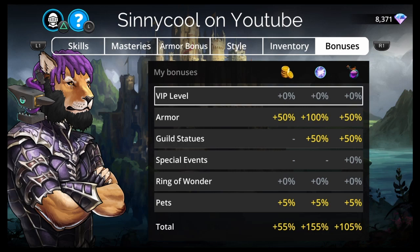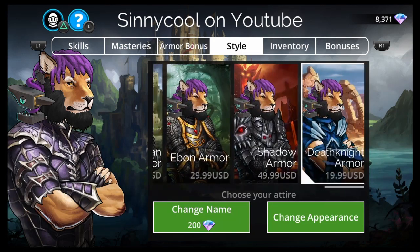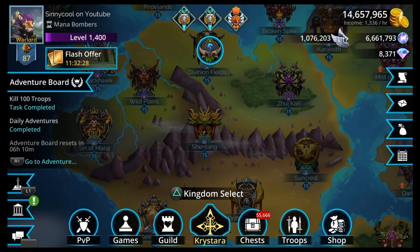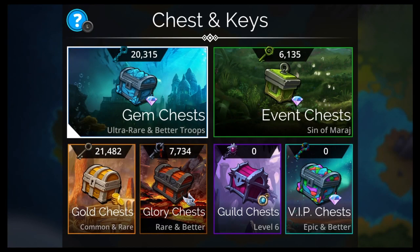As you can see, zero VIP. I don't have the Death Knight armor. I don't know how many people have gotten to level 1400 with no Death Knight armor and zero VIP, but I've been playing for five years. Let's open 20,000 gem keys to celebrate.